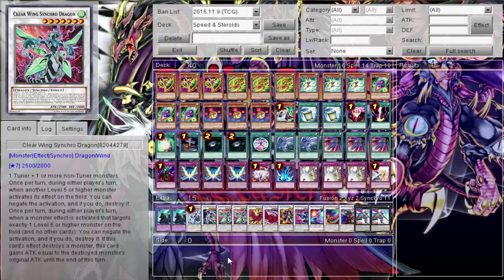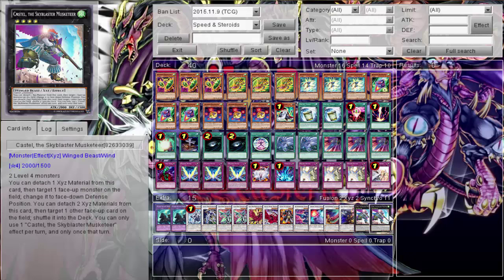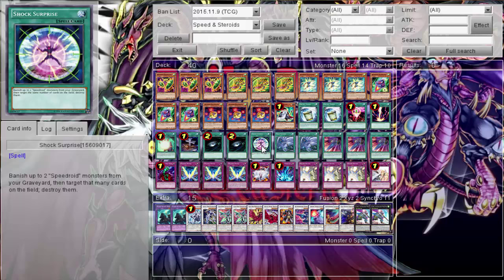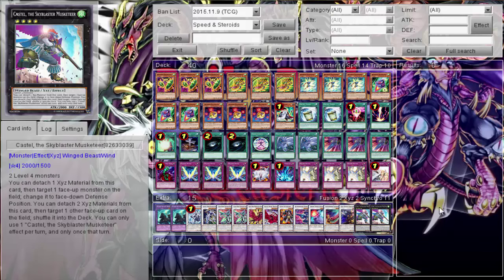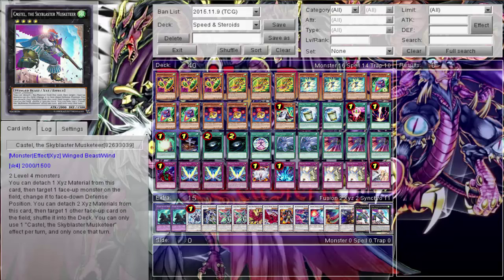Of course two Nordens with Instant Fusion for revival plays - just so good. Then two Castels. I was running a level four Menko-style monster that blocked attacks but took him out recently. The deck's changes are new but you guys can pick the deck and make your own changes. Really the only level four is Double Yo-Yo so Castel isn't the most consistent, but run at least one because in case of emergency you'll regret not having it.